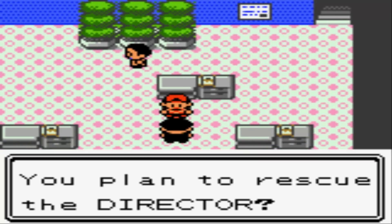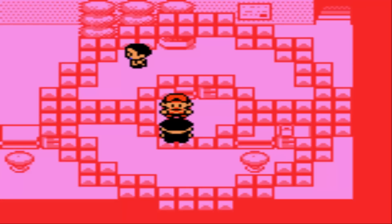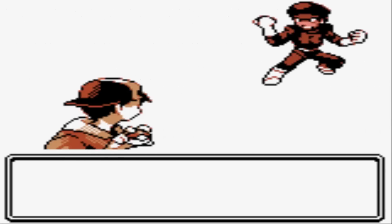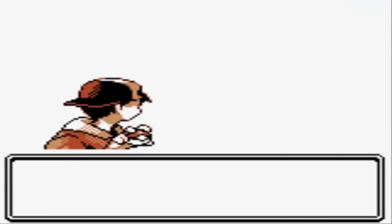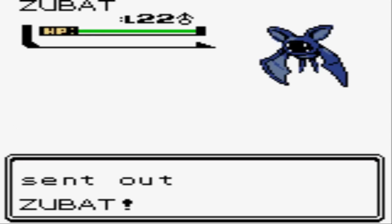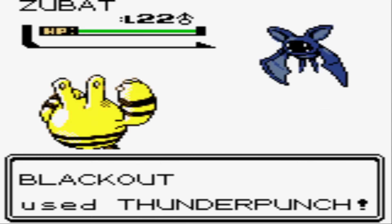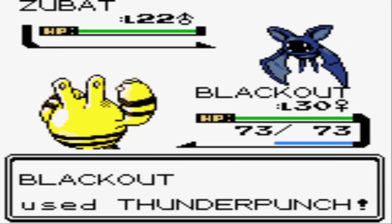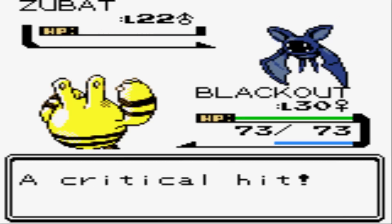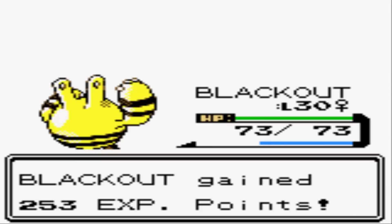Starting with this grunt who says: 'You plan to rescue the director?' — yeah, how'd you know about my plans? Elekid is gonna smash this thing with a Thunder Punch. We also have the Magnet attached to him to boost his Electric-type moves even more. Nice, we got a critical hit! Just getting some little bits of experience racked up. We'll stick around for Grimer — can't imagine that'll give us any issues. Thunder Punch, let's go.